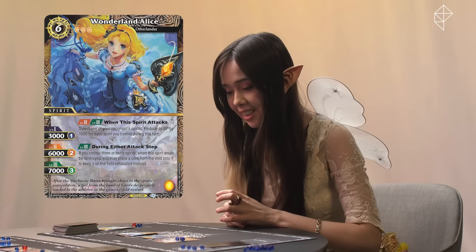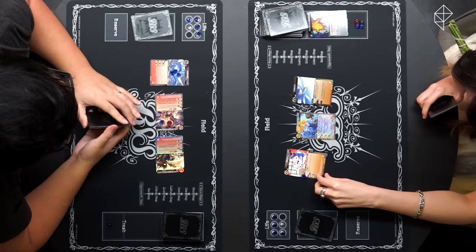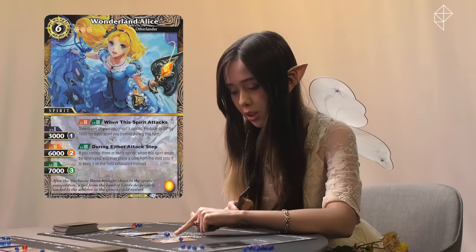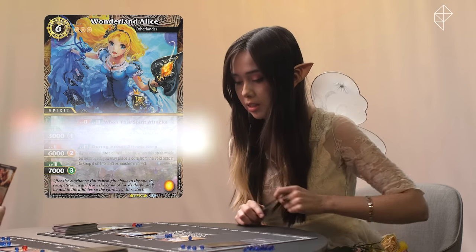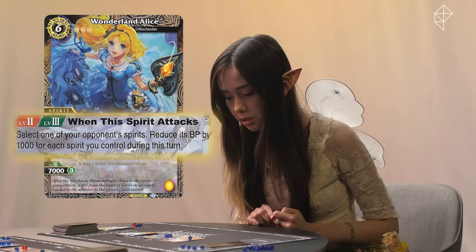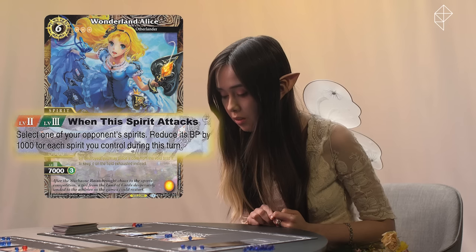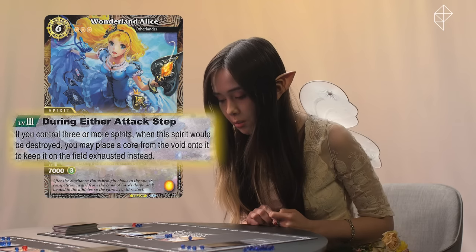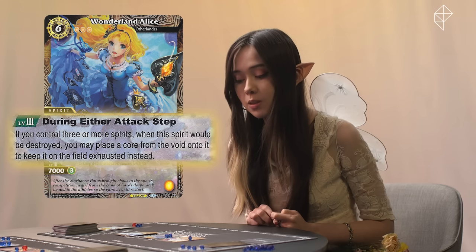Wonderland Alice. I am going to put two cores onto Wonderland Alice, putting her at 6,000 BP with the effects at level two and level three. When the spirit attacks, select one of your opponent's spirits and reduce its BP by 1,000 for each spirit you control during this turn. At level three — which I am not at, but I need you to prepare for — during either attack step, if you control three or more spirits, when this spirit would be destroyed, you may place a core from the void onto it to keep it on the field exhausted instead.